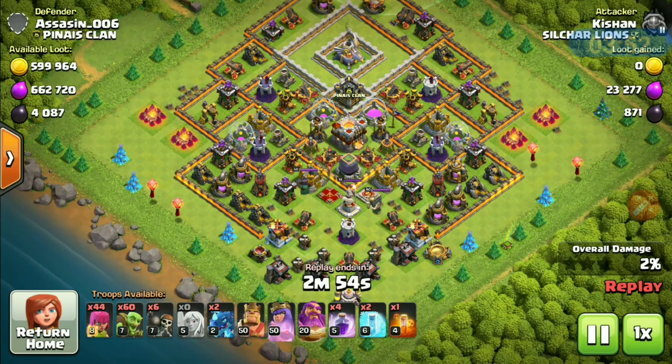Level six freeze on a level two e-dragon — two e-dragons utilized perfectly. I have dropped an army of goblins here. Warden's ability — that's how you use warden's ability in farming attacks. Everything's gone. Queen down, let's speed up a little.